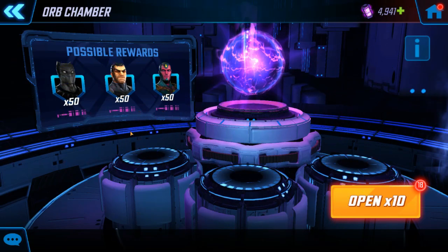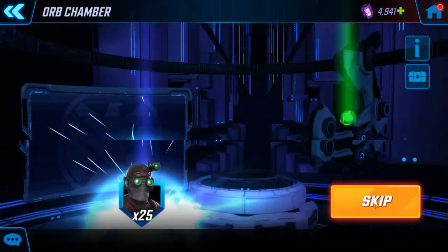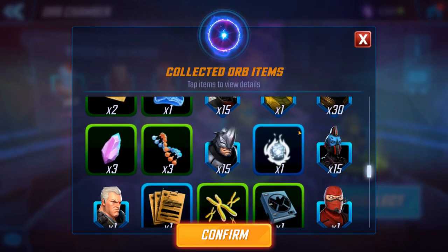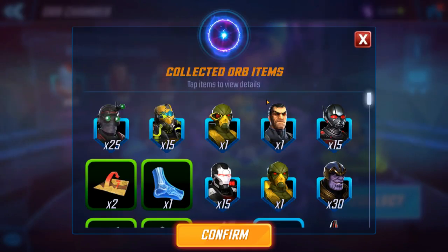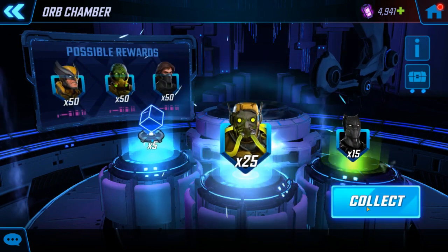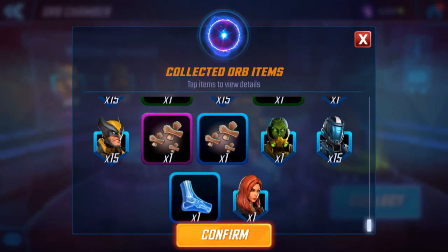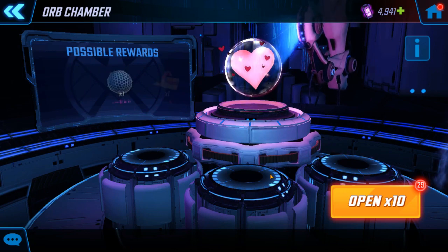It is premium orb time. We're hoping for some Minerva, here we go. I wonder if Minerva's odds went up now that they have Black Widow farmable in a node. I'm thinking the answer is no, but her stamina is popping a couple times. Nowhere close. Next eight, come on Minerva. We had that one day where we were really lucky with her, and since then we haven't really got anything. Does anyone want to tell me why Wolverine is in these stupid orbs? Now that I've smashed every piece of furniture in my house — just kidding.